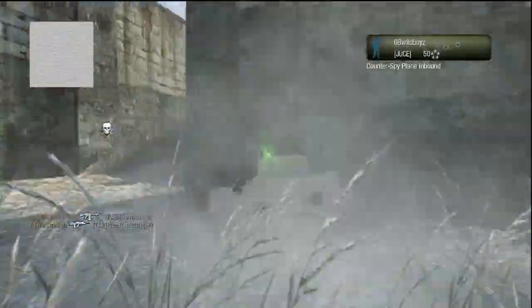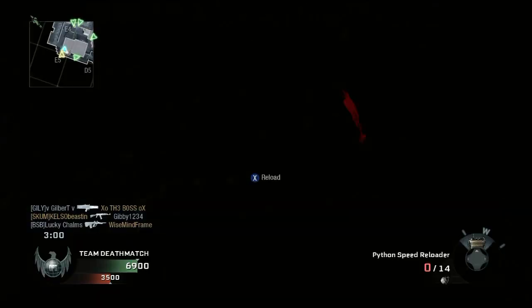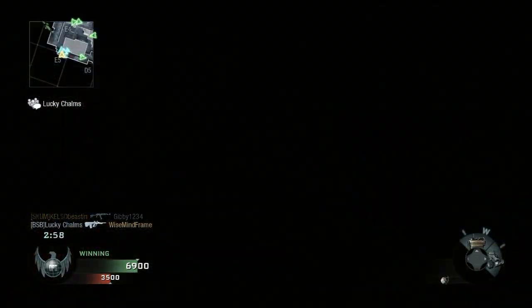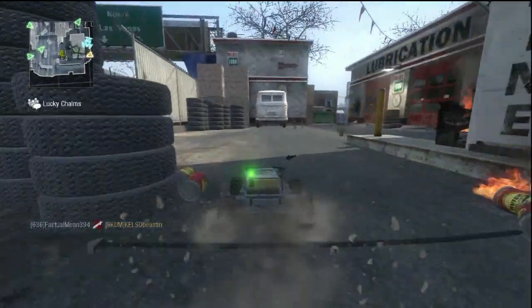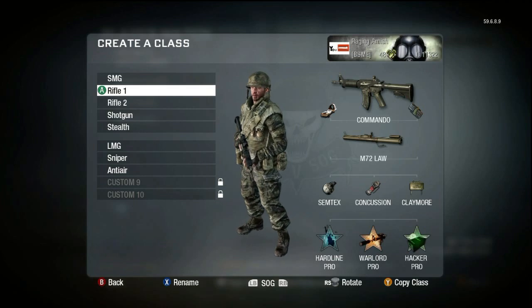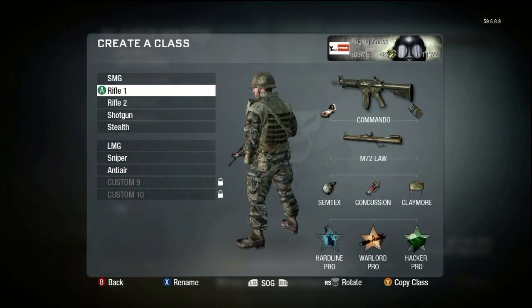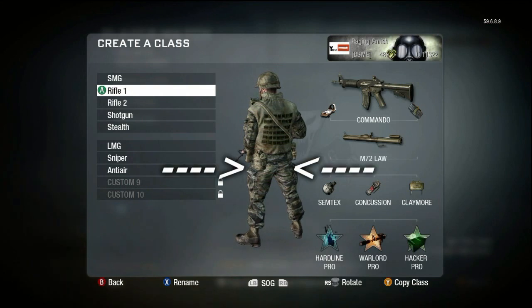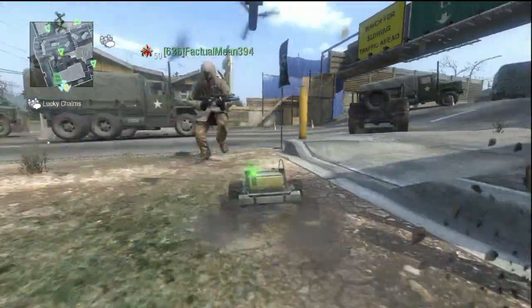Available for the cost of 1200 COD points, the RC car is a 3 killstreak, or a 2 killstreak with Hardline. The RCXD is an RC car that you can control and drive around the map. Where the car comes from, I'd love to know. Check the character model — you see any RC car pockets anywhere? Personally, I'm guessing you keep the thing in your anus. Where else could the thing be?